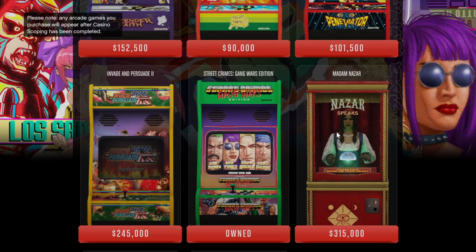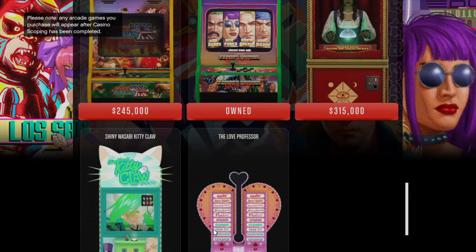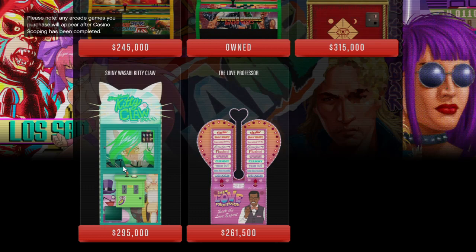315K for Madame Nizar Speaks - and we've actually got that, which actually opens our office. Oh, it's Madame Nizar - I didn't clock that until just now. Obviously she's from Red Dead. Then we've got The Love Professor at 261.5K, and Shiny Kitty Claw at 295K.